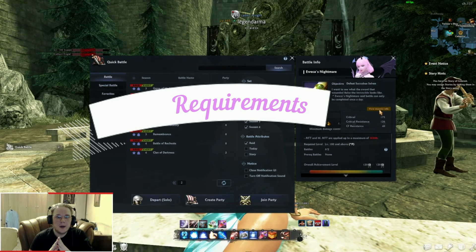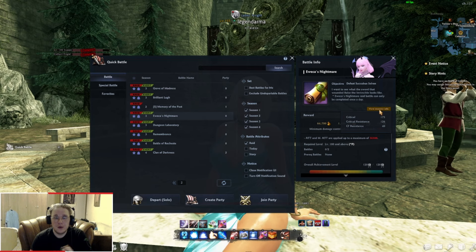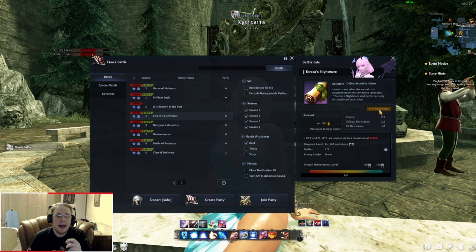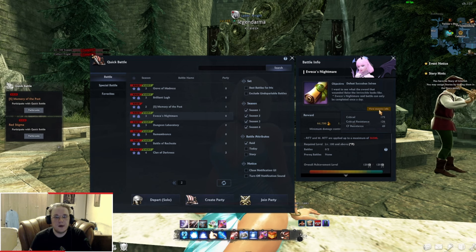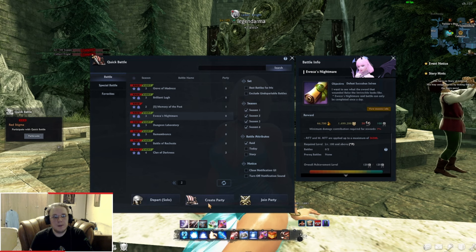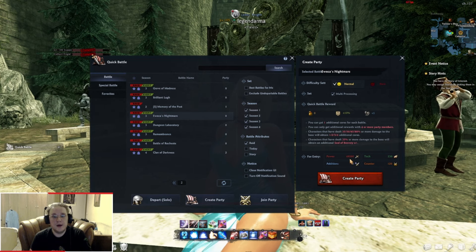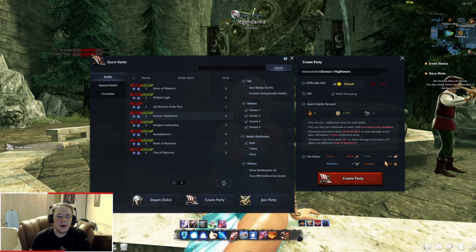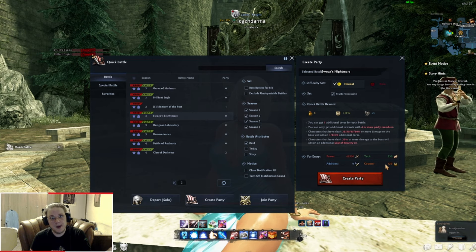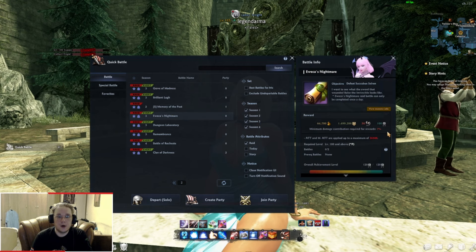So, the requirements. Succubus Selren's attack cap is 36,500. Her crit cap raised slightly by two compared to Lulam Fada in the Brilliant Lul battle, and we now need 176 critical to crit cap her. The critical resistance cap will be 175 — it keeps on raising. The counterforce you'll need to counterforce cap her is 140. For quick battle, the power needed is getting close to 50,000 — for Succubus Selren, it's 49,500. Technique is 230, which is your crit plus balance. You can enter with only 120 counterforce, but to do 100% damage to Selren, you'll need to be counterforce capped at 140.